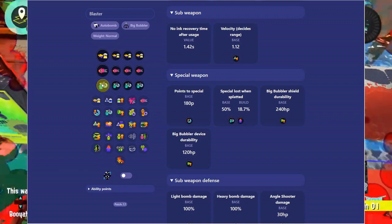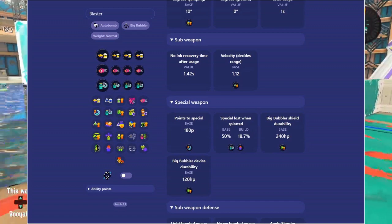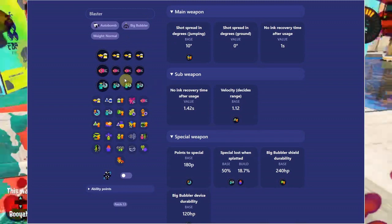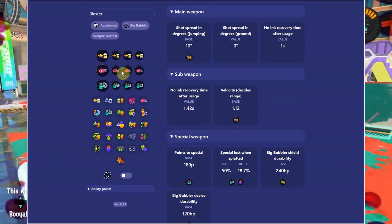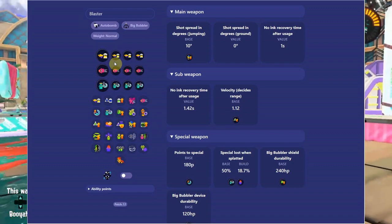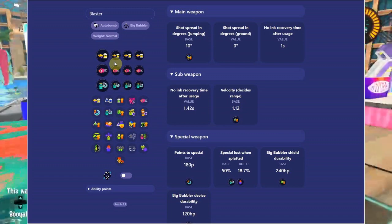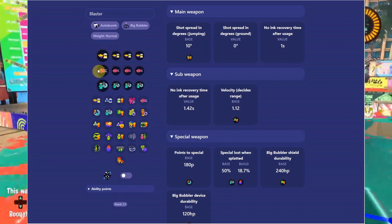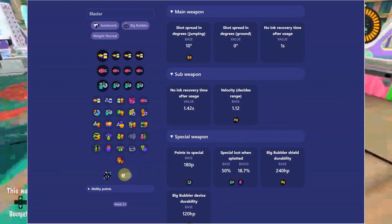That's just an example of a really easy build. I'm not really one of those people who builds incredibly in-depth gear with lots of different mains and subs. There are diminishing returns in this game — if you run more than two or three of the same ability, the effect diminishes over time the more you stack it.